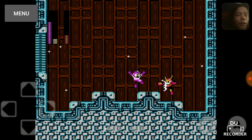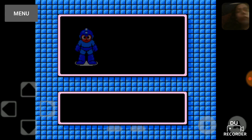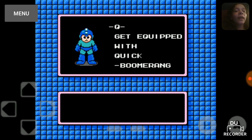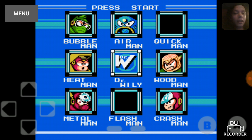I win now. Once you get him down to half health, use the Flash Stopper and he will die. Or you can just use it right from the beginning to get him down to half, and then power through with the Buster. Got the Quick Boomerang! I hit the wrong button — hit start too quickly. Now I get to be the Pink Mega Man.